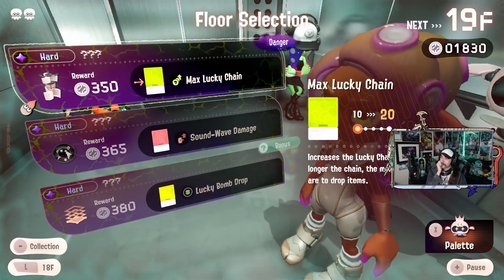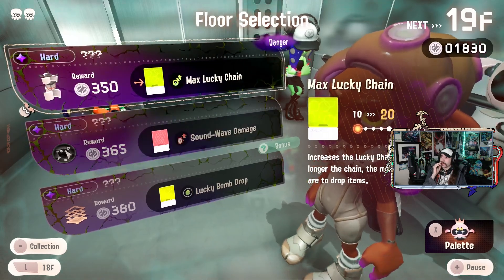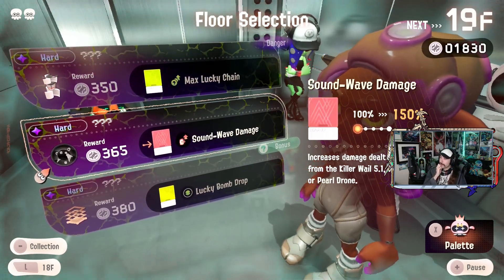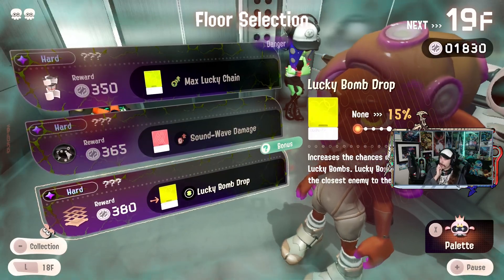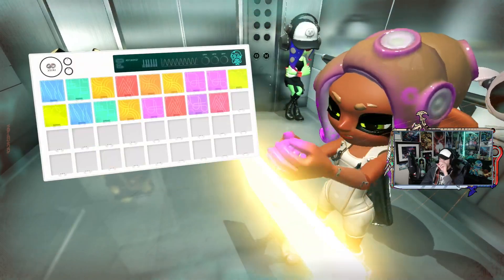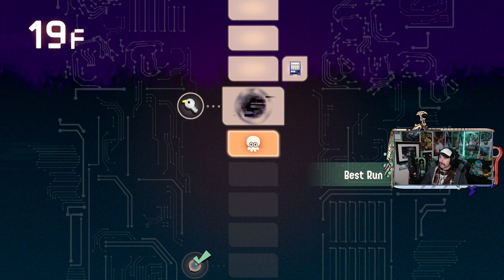Did it say that more danger would be appearing or the levels themselves would get harder until I select the danger one? Chain maximum, sound wave damage, lucky draw and bop — there's a bonus with this one apparently. Sure, do that. Get some lucky bumps to drop — sounds good to me.